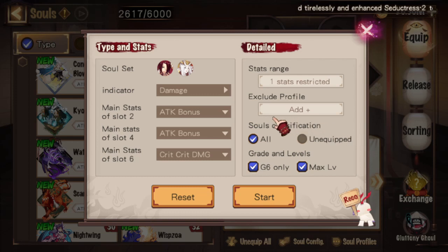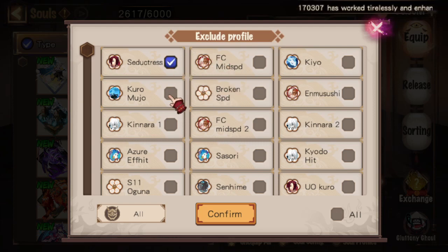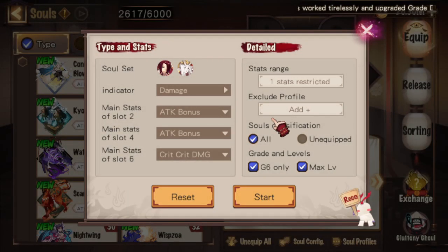Next up is the exclude profile button. Here you may tell the calculator to ignore certain souls when searching for souls to build the sets. This is very handy when crafting an entire team of Shikigami, in which you still want the calculator to search through all your souls but not use the ones that are already on the team. Just tick the presets you want excluded and it's done. The next option is a broader version of the previous exclude profile. Here you may ask the calculator to access all your souls or just the unequipped ones. Be warned that if you tick unequipped, the calculator will ignore any really good souls you have on previously used Shikis that you forgot to fully unequip.